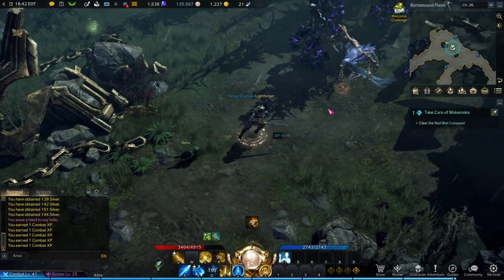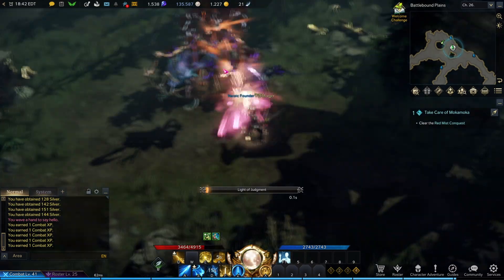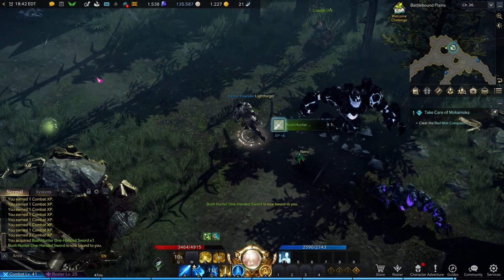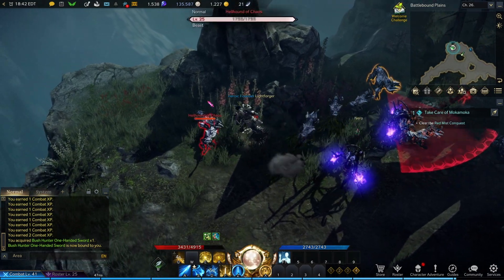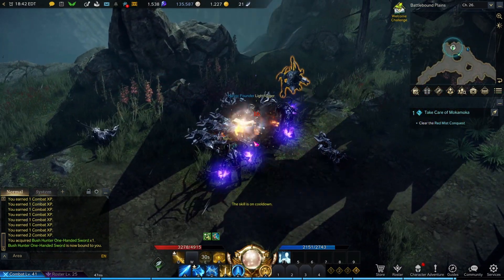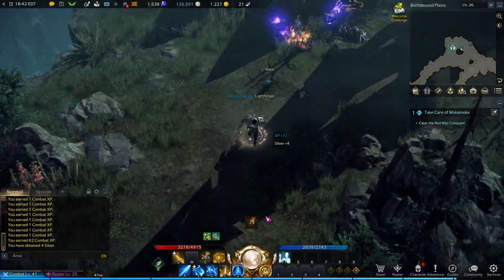This first location features three packs of mobs including one mini boss and one elite mob. Start by clearing the camps in a clockwise or counter-clockwise direction. AOEs will be key to a fast clear. At the top here is a cat-like mini boss which helps with rare drops, so make sure you're taking it down along with the other mobs.